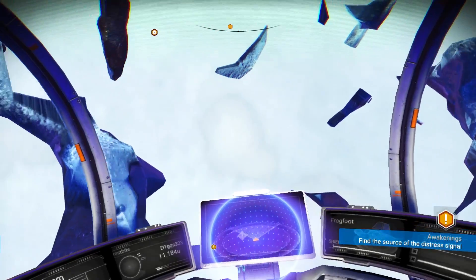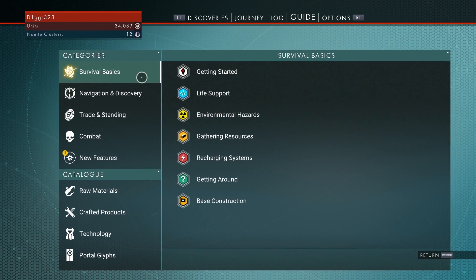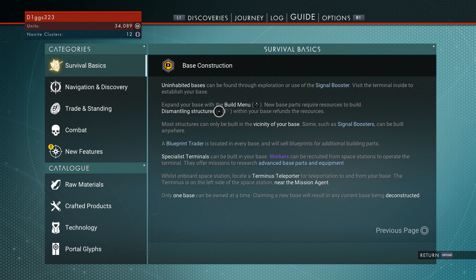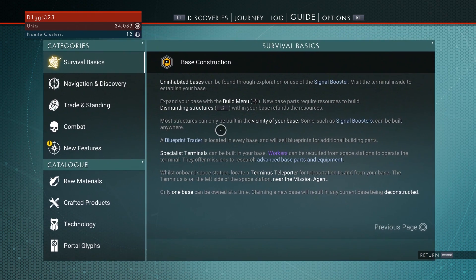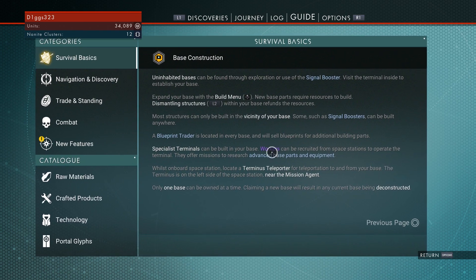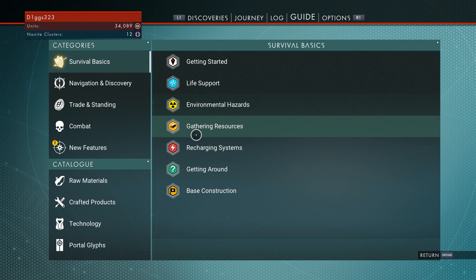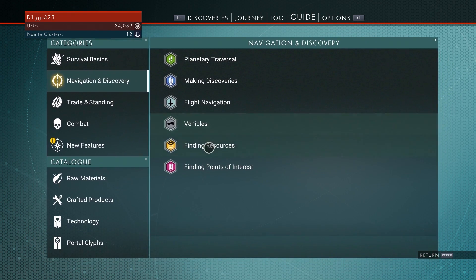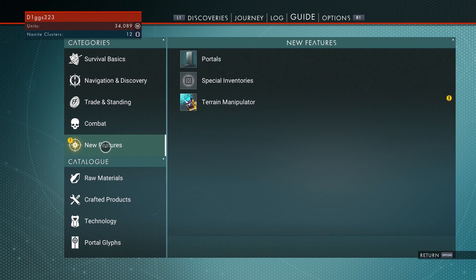So I was just chilling up in space mining some asteroids, and I decided to name some of our discoveries. I was taking a look at some stuff in the guide. Base construction — uninhabited bases can be found throughout exploration or by using the signal booster; visit the terminal inside to establish a base. Apparently you can only have one base owned at a time, but I'm curious if that's one base per planet or one base per game. We got navigation and discovery, vehicles — I can't wait to get into that. There's so much stuff in here like finding resources: carbon, plutonium, Thamium-9.